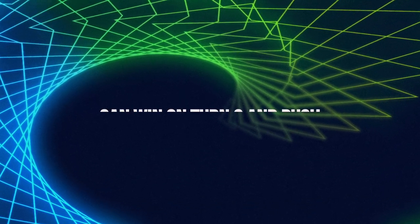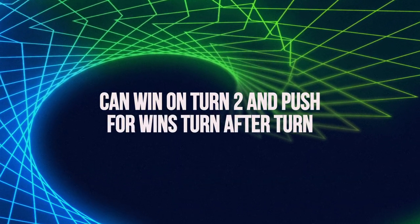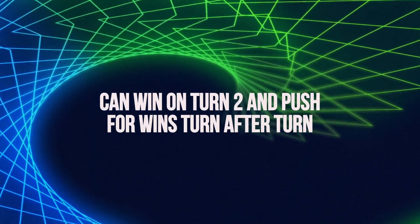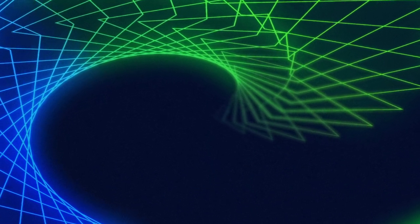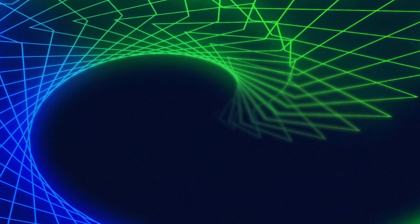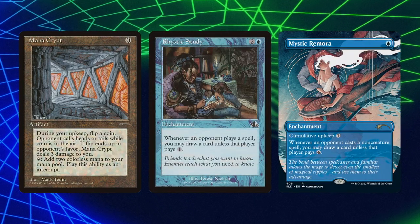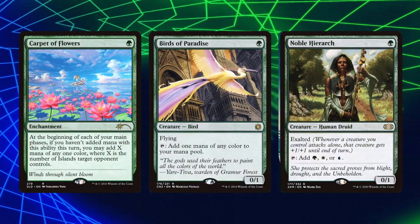This deck can win as early as turn two, given the right hand, and it just pushes for wins every single turn after that. It is incredibly resilient, with a lot of staying power because this deck is optimized for individual card quality, so we get the most out of every card we play. Typical turn one, we're looking to establish early mana or card advantage — throwing down a land into Mana Crypt or Rhystic Study, land into Mystic Remora. If we're in a heavy blue pod, we're getting a Carpet of Flowers and a couple of mana dorks out very early.